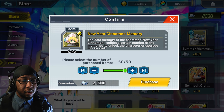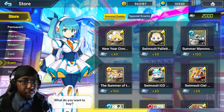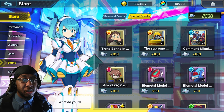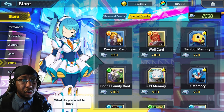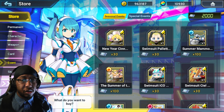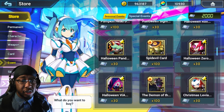If I click on this, you can see here I can go ahead and just buy whatever I want from the seasonal events or from the special events here as well. So there are some cards over here that I can get. Coming over to the seasonal events, there are some cards and some characters such as the summer character like Swimsuit Eco, the New Year's characters like New Year's Cinnamon, and Halloween characters as well.